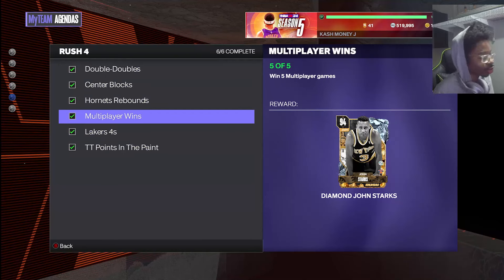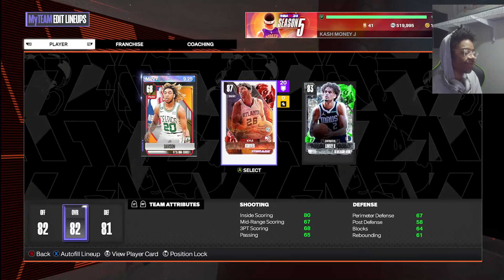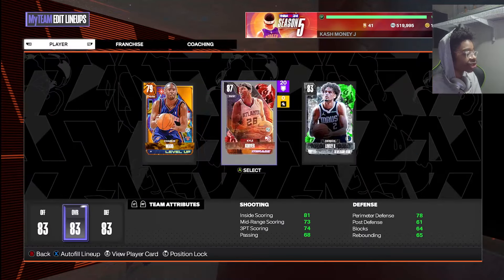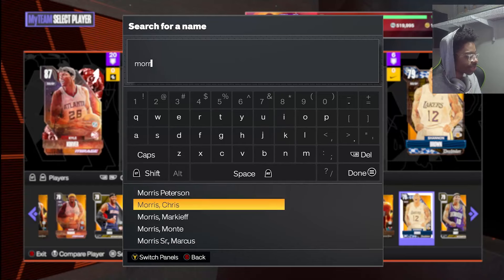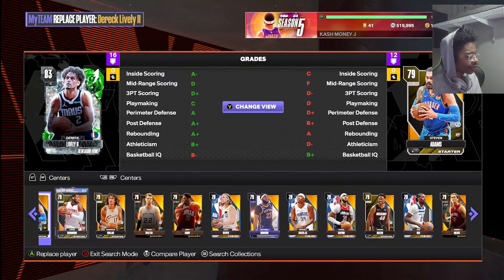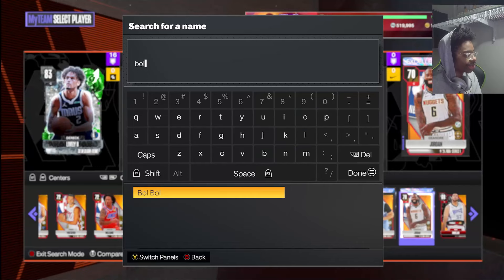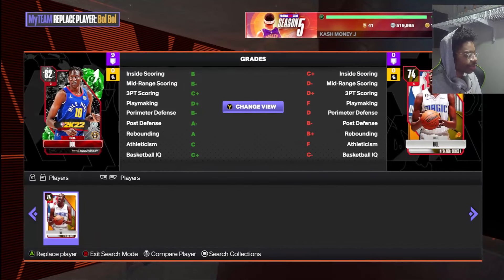Let's look at the multiplayer challenges. I already know what's coming — you gotta play online, which I agree they should have some offline challenges, but 2K doesn't like us. So if you suck online, use your regular squad, but if you want to make it easier just run gold cards. I suggest Charlie Ward and Anthony Morrow — he's really really good. I'm running gold Bobble, still really good. Let's see who we match up against.